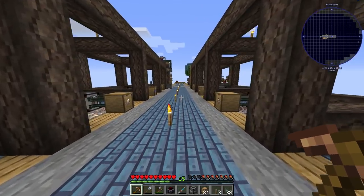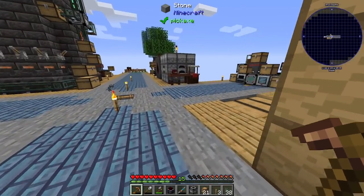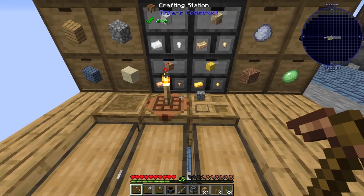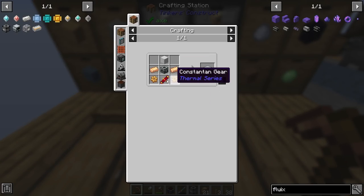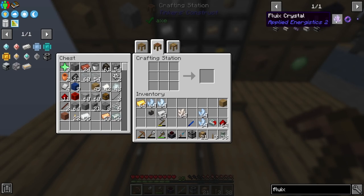We'll use this to make some fluix. Then we just need to grind a little bit and that component is done. Then we just need those redstone flux coils. So we'll grab a ton of fluix - maybe like 16 to start.